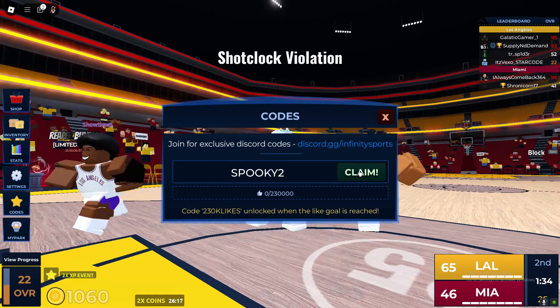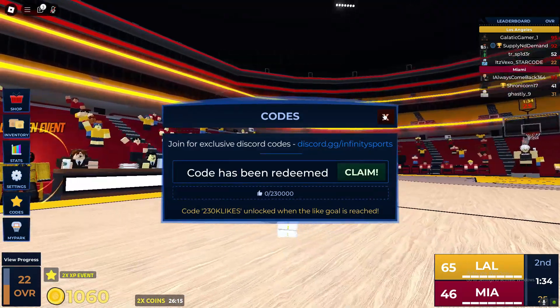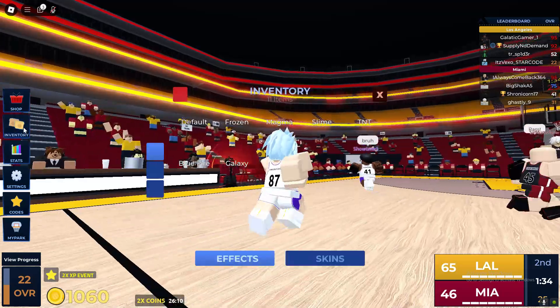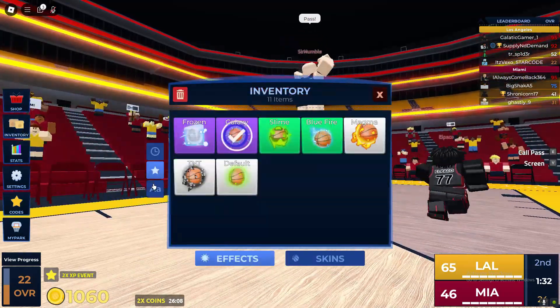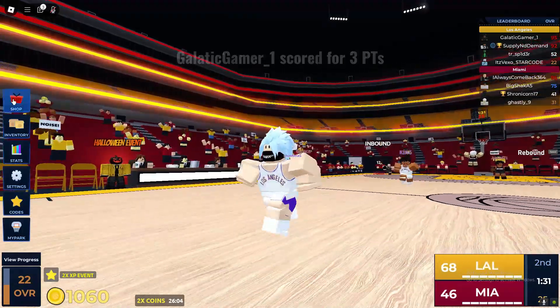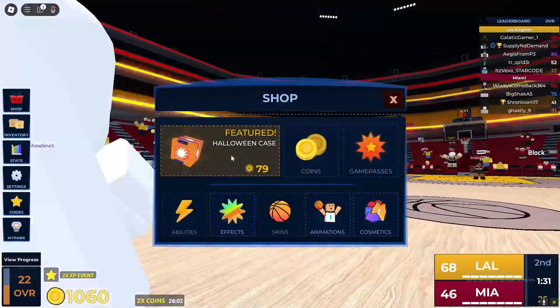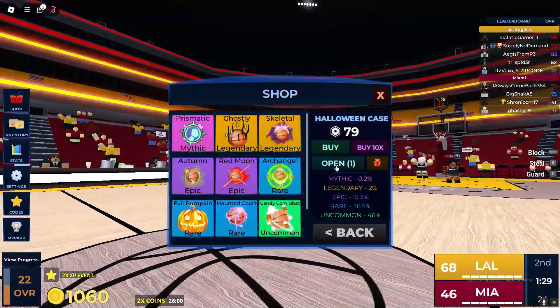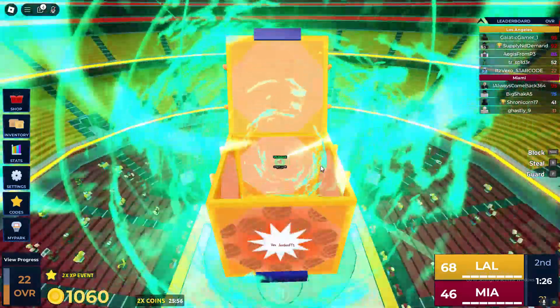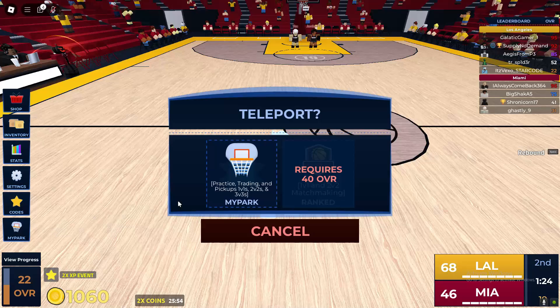Let's redeem the spooky 2 code. The spooky 2 code will go ahead and give you a crate, so I just redeemed that code. We got a free Halloween crate, as you can see, with that code, which is pretty cool. I got a candy corn blast — what did you guys get?